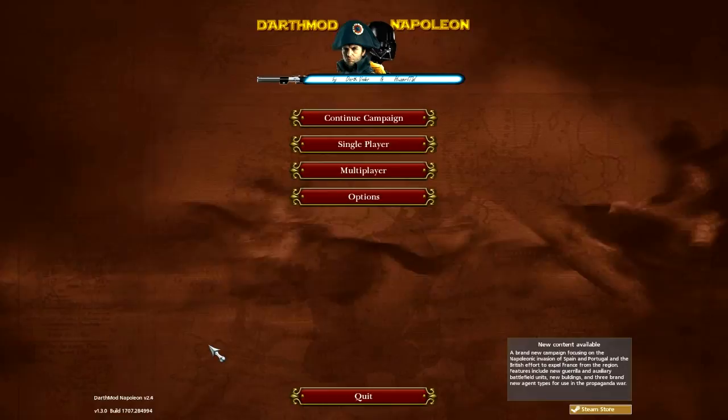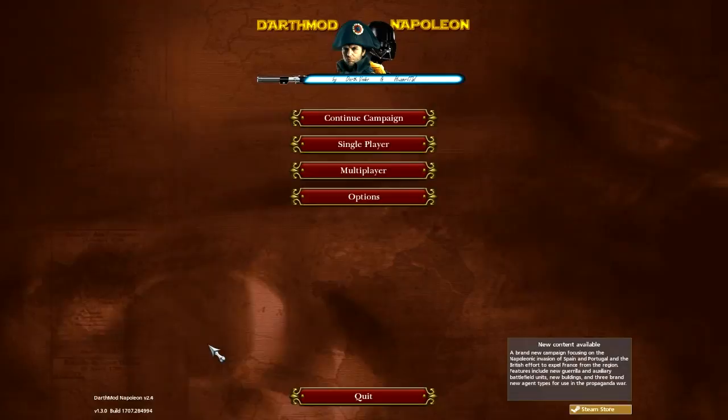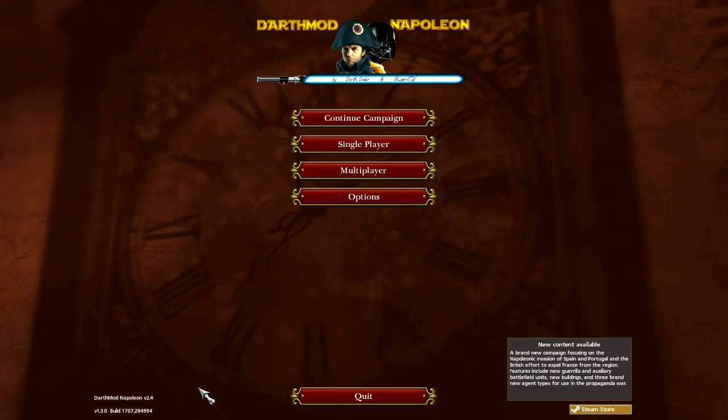Hello and welcome back to Napoleon Total War. You're probably wondering why I'm at the menu screen - not because I messed up my trade agreement with Prussia, I'm quite a bad negotiator. DarthMod wasn't working fully. At the menu screen there has to be a little text here saying 'DarthMod Napoleon 2.4' for it to be working.